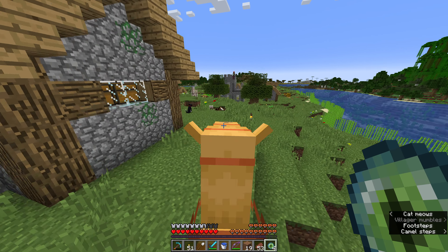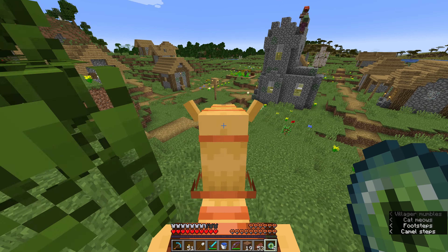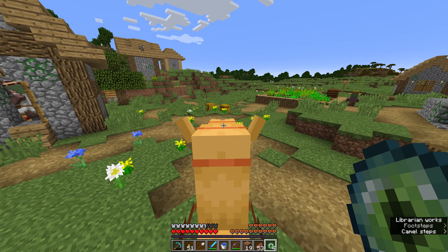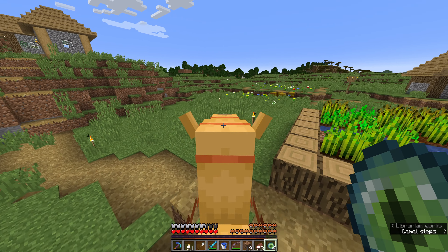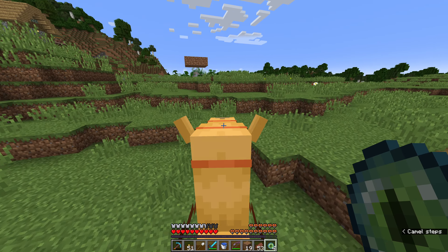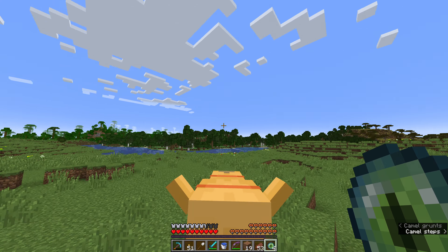Let's do it in like an open field, so we aren't... What are those guys doing on top of the thing? That's kind of sus. Be careful up there, buddies. But yeah, if we give them more wheat and stuff, or bread, we could have them breed more, which would be good as well. So yeah, let's go in the open field so we don't lose our Ender Pearl.